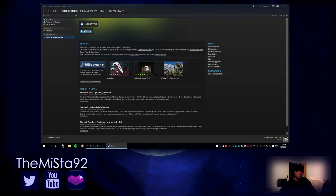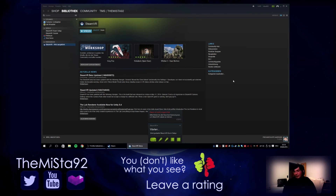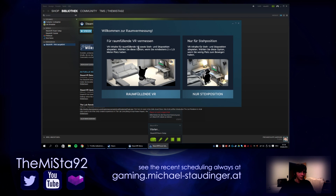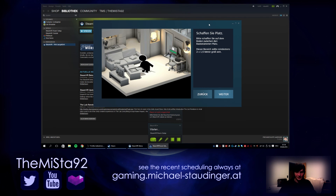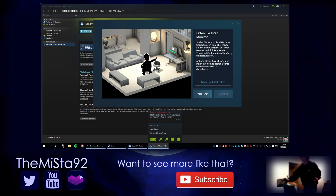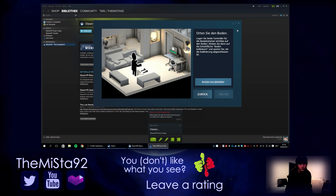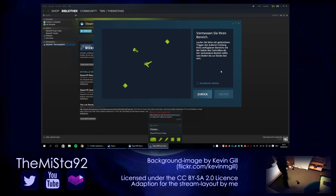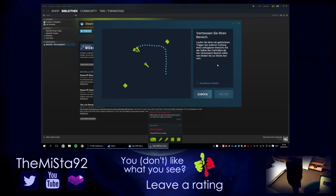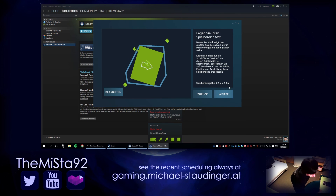After restarting, we're into room-scale VR setup. Get the space between the base stations to at least 2 by 1.5 meters. The system knows where the screen is and we calibrate the room. Scale your room — how cool is that! Done. 2.1 by 1.6 meters measured.